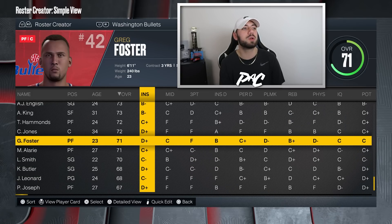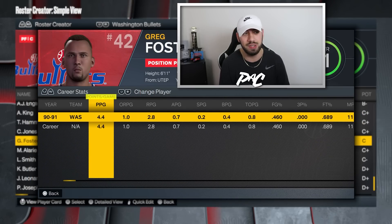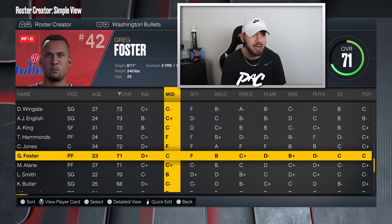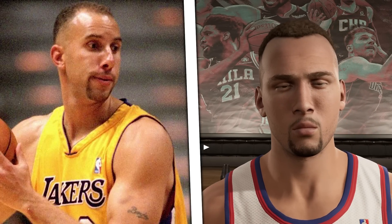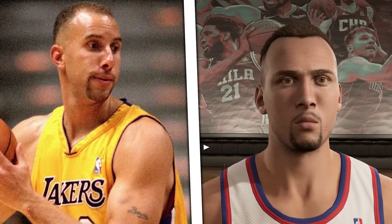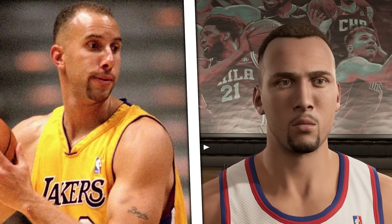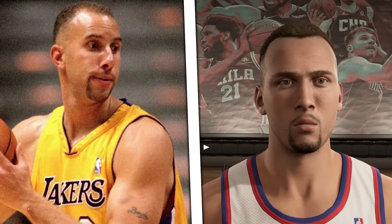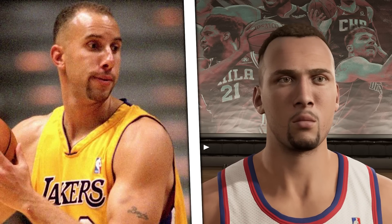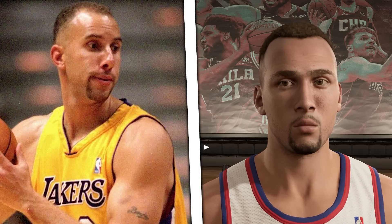Staying in 1991, we're going with the Washington Bullets and 71 overall Greg Foster. He had a couple years being a pretty important player with the Lakers for example. They did not add the tattoo on his arm, which is a shame, but the face scan is basically perfect. That skinny goatee is detailed perfectly. The eye color, the eyebrow hair, the hairline — it's like the McDonald's logo. The stubble with the beard at the same time. So many little things going on and 2K got it right.